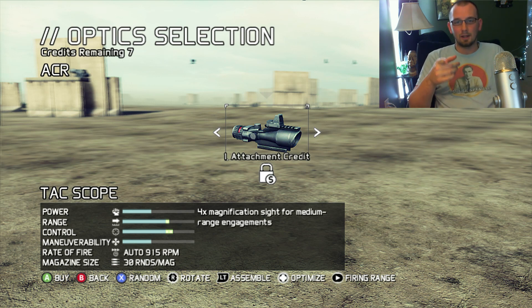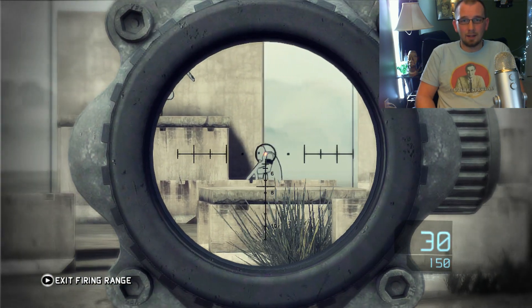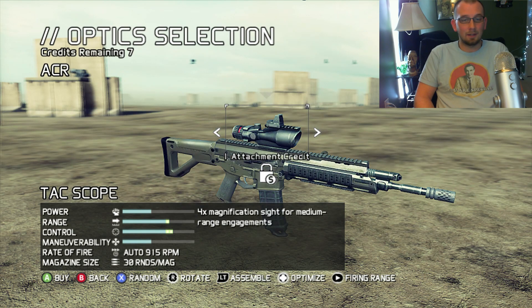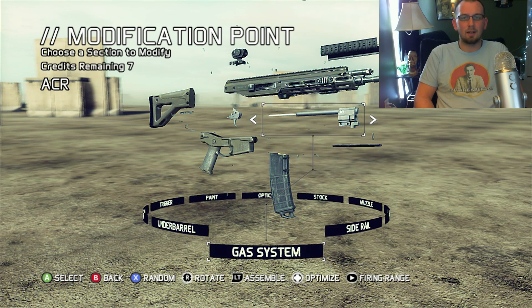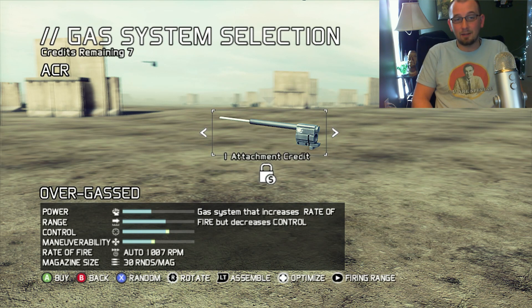So this is the four-times scope - I haven't purchased it yet, but it gives me the option to purchase it. I can press Start, go to the firing range, and I've got the scope attached so I can try it out before I buy it. You can test out all the weapons and attachments. This is one of the best things I have seen in a game in a long time - really pleased with how they set this up.